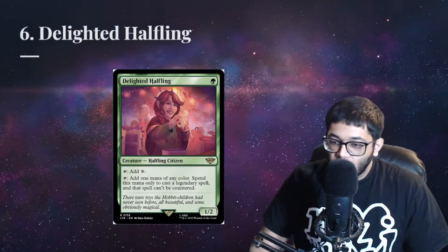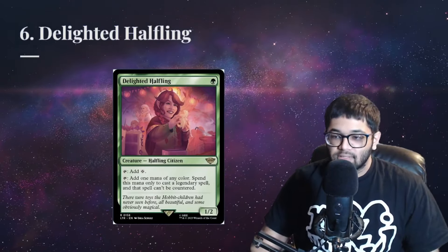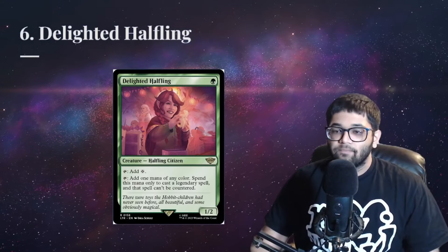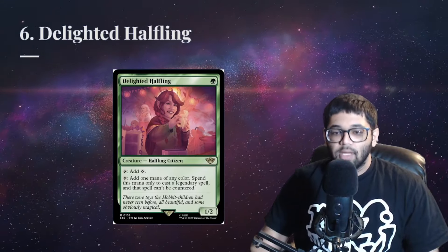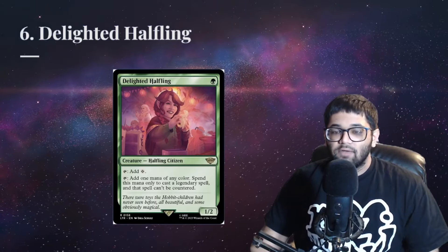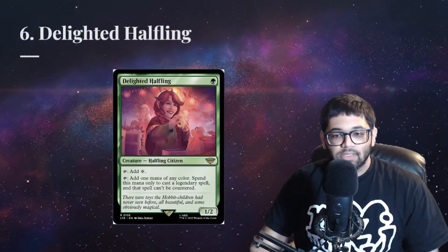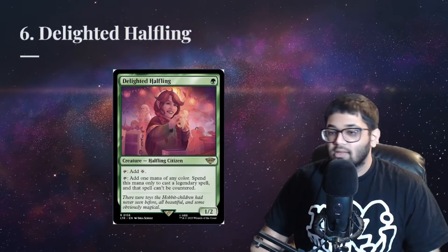The one thing we don't want happening to our legendary spells is them getting countered. What better way to stop that than with our number 6, Delighted Halfling. A very efficient mana dork at 1 mana, this also gives us the upside of making legendary spells uncounterable, like our commanders, planeswalkers, and sometimes other legendaries like the One Ring.